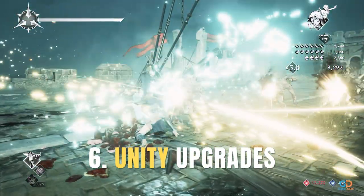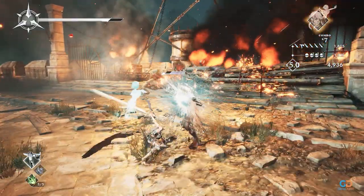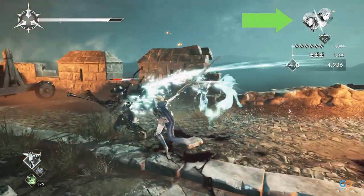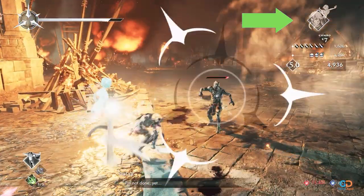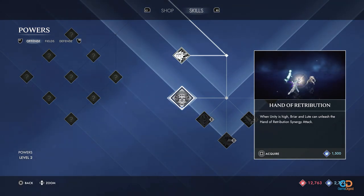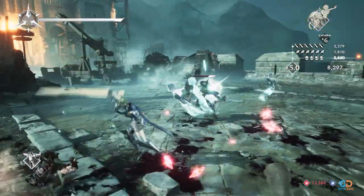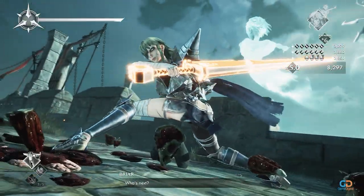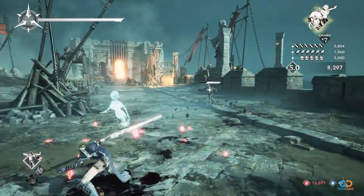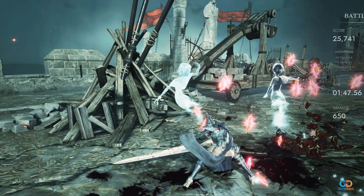6. Unity Upgrades. In Solstice, you can perform synergy attacks that deal massive damage in a wide area, which can only be executed once you have enough unity. Different weapons have different synergy moves and prerequisite combos and skills. Since synergy attacks deal huge amounts of area damage, executing them in every battle is very essential and can give you better scores. Thus, you need to increase your chances of performing these attacks.